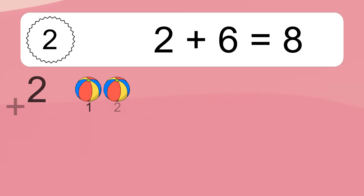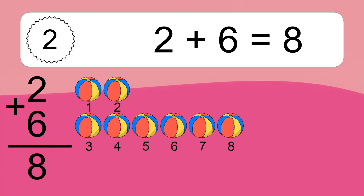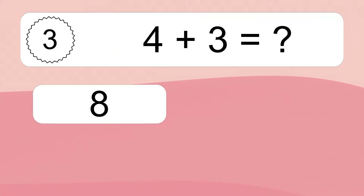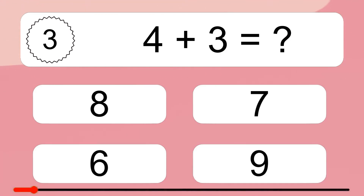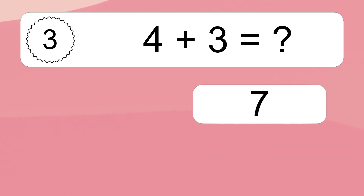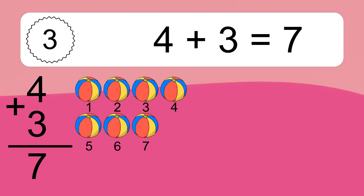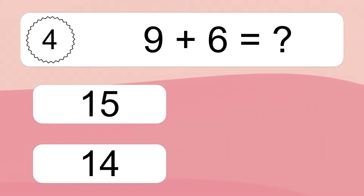Two plus six equals eight. Let's count it: one, two, three, four, five, six, seven, eight. Four plus three equals what? Four plus three equals seven. Let's count it: one, two, three, four, five, six, seven. Nine plus six equals what?